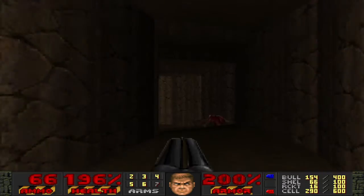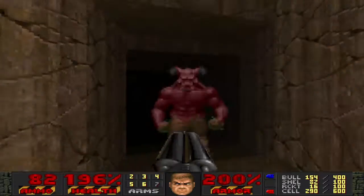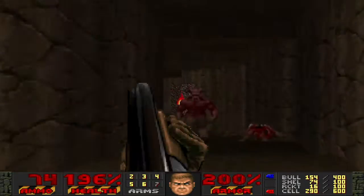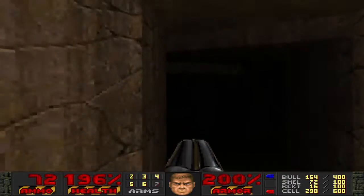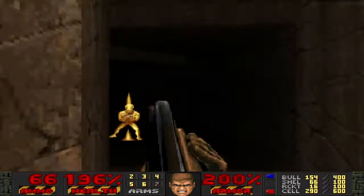So we have this deadly spiral area. I almost forgot I have the computer area map. I'm gonna have to face a lot of these hard-bodied monsters going down, and there's gonna be an arch-vile coming up shortly, probably. Yep, just around the corner. Not too bad if you have them cornered though.